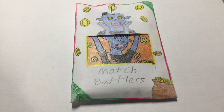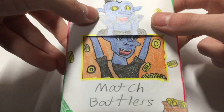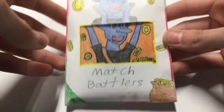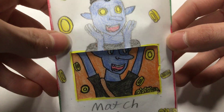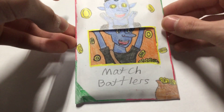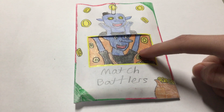Hey guys, welcome back to another Mash Brothers video. Today we have another mini tin, and this was a suggestion mini tin for Aiden Galbraith. He suggested a card called Thief that was a legendary, and to make a mini tin off of it, so I did. This is the card for set two.